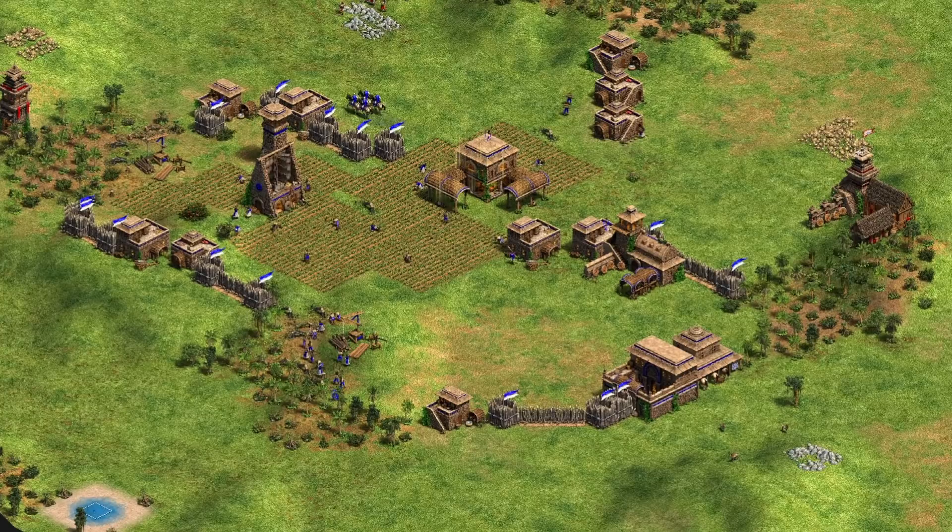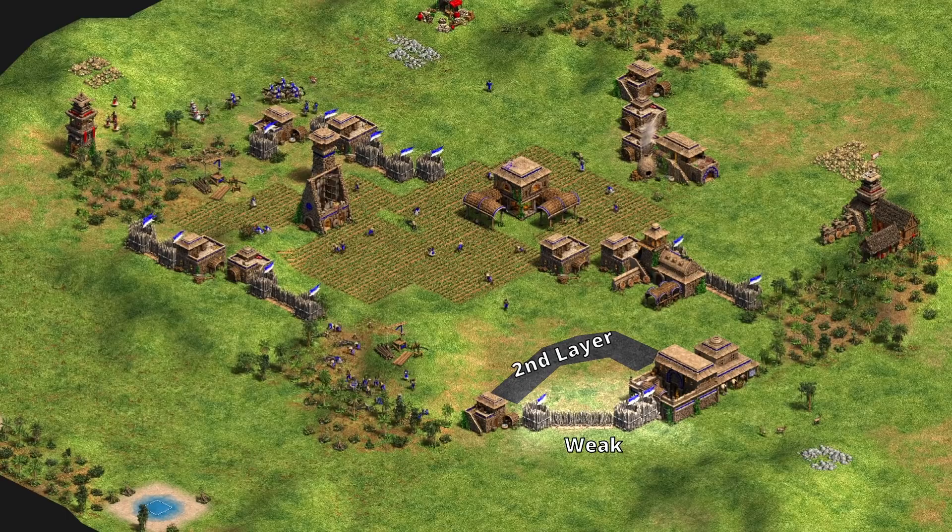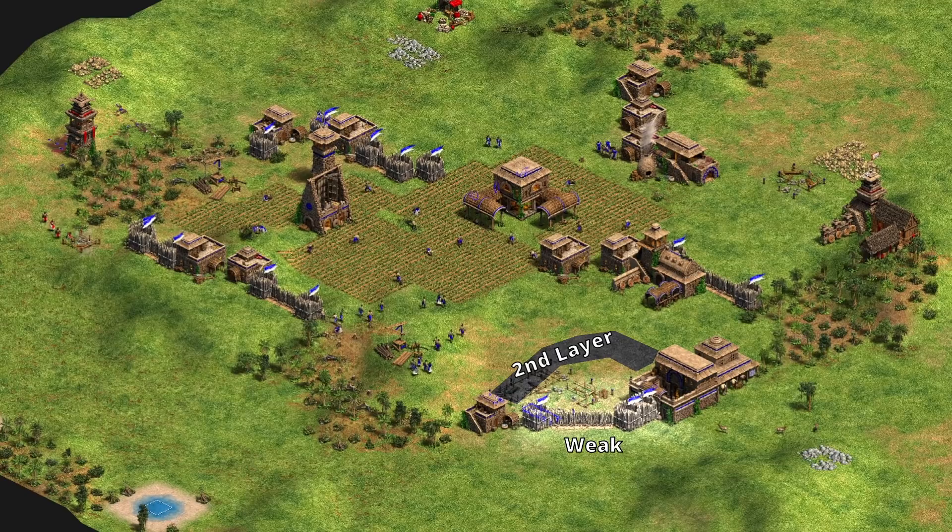Since players will attack the weakest point in your walls, make the weak points far enough from your villagers that they won't be in immediate danger, but close enough that you can make a second layer of walls behind. In other words, use multipurpose buildings to wall very far and very close from your villagers, and palisade walls to wall the rest.